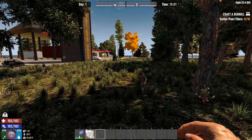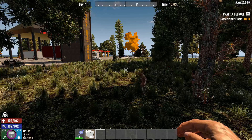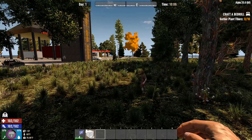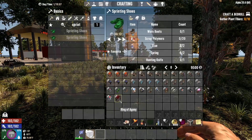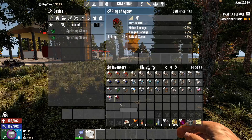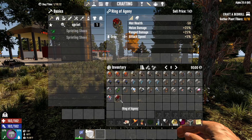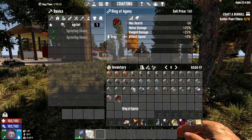This next mod is the Rings of Potential by Bladestorm Games. It's a fantastic mod that adds a ton of items to the game that can really fit slight different niches or completely change how you do everything — they're fun as crap to play with. Unfortunately, because of the assets used, it's not server-side; you actually have to have these installed client-side as well. But they are so fun. This is the Ring of Agony — it drops your max health but you get increased melee damage, increased ranged damage, and increased attack speed. These all go inside of gloves.